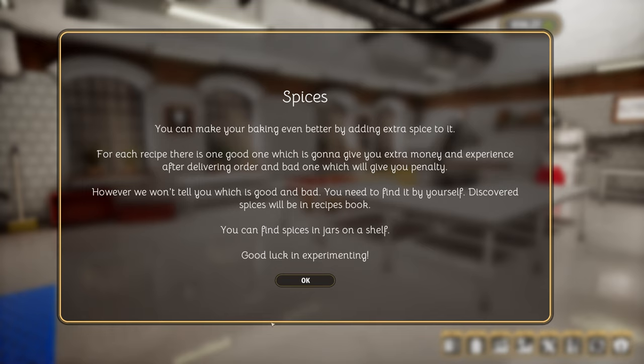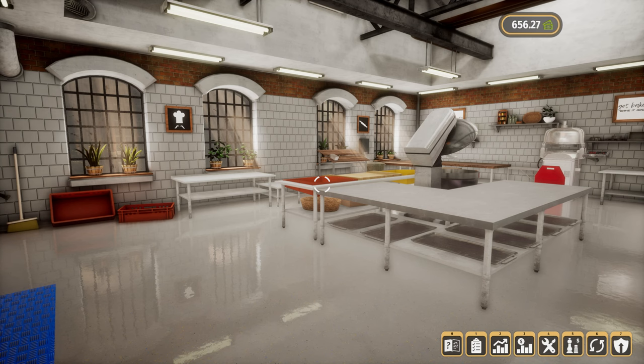Level nine! We've now got surprise muffin, raisins, a rack oven, turbo mode, and more capacity. As soon as I click this button we should end up in a new location — let's find out. Spices! 'You can make your baking even better by adding extra spice. For each recipe there is one good one which is going to give you extra money and experience, and a bad one which will give you a penalty.'